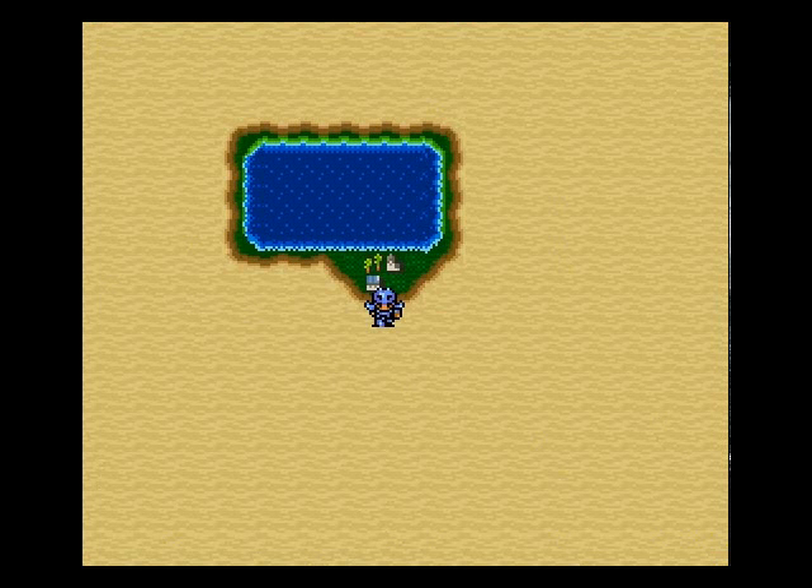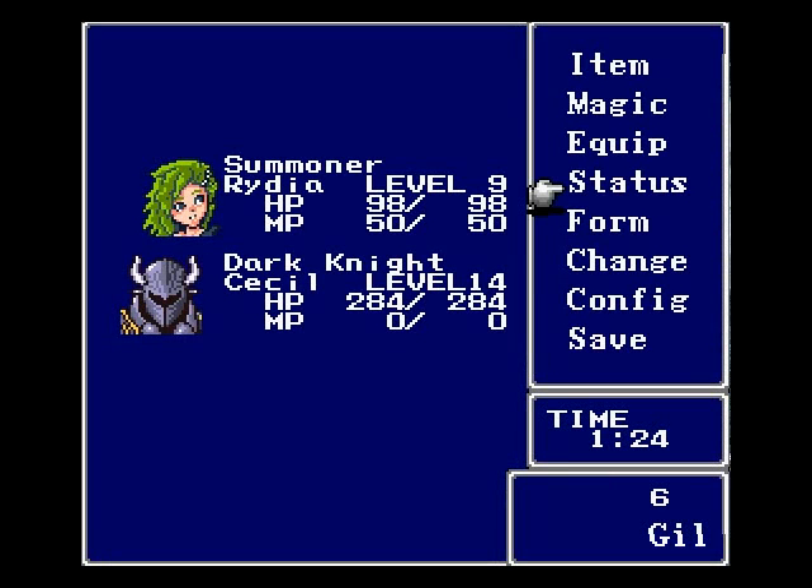Welcome back everyone, this is ThomasTout25 with you and I'm doing a Let's Play Final Fantasy 4. In our last episode we found this girl and these soldiers tried to take her from us. Her name is Rydia. I leveled her up a lot — 9 levels.